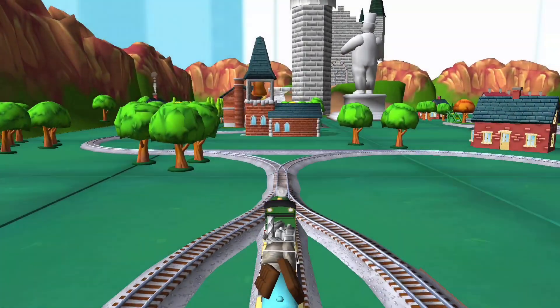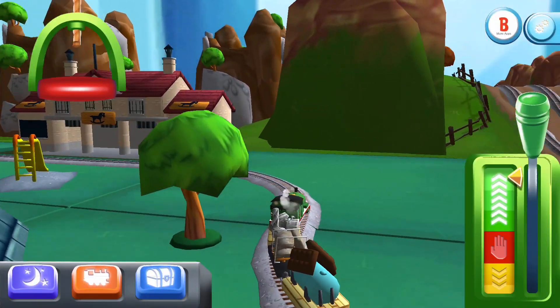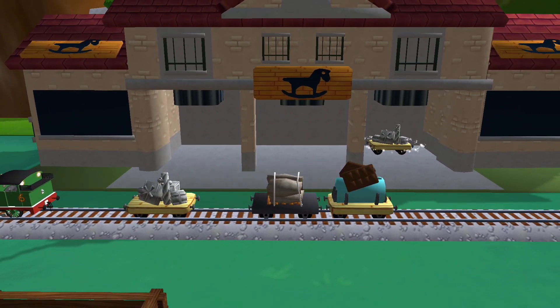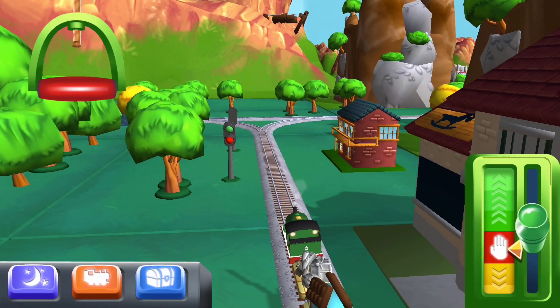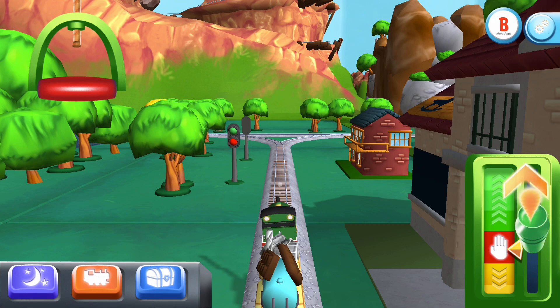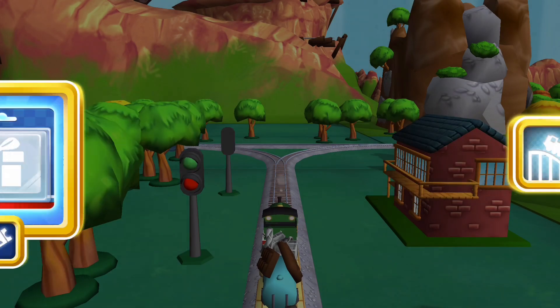Where should we go? Right leads to a new wagon. Your engine would love to pull that. Pumping pistons — that's perfect! Choose a direction. Right leads to the Crazy Coaster Mountain.